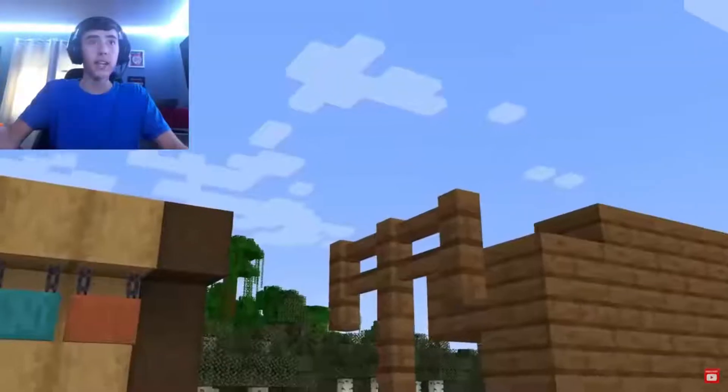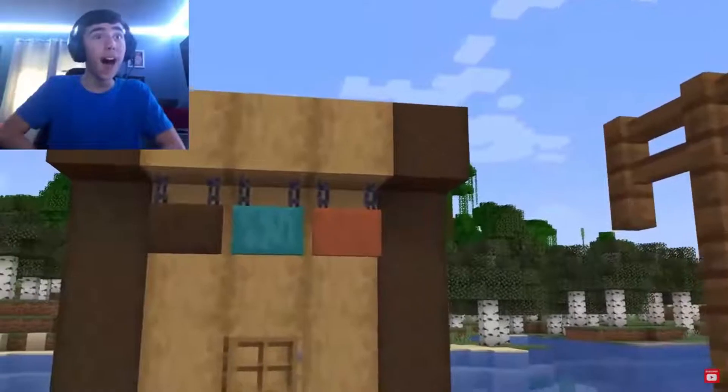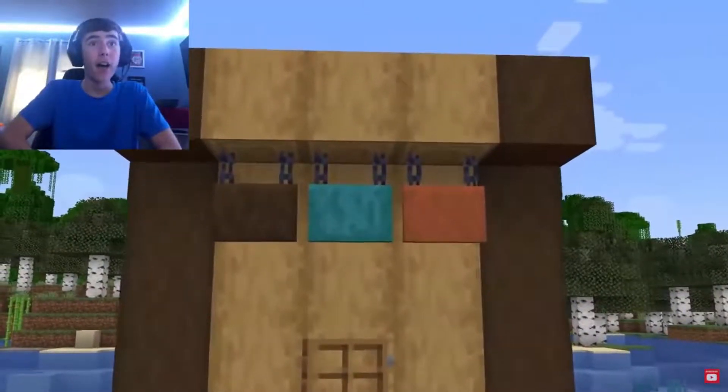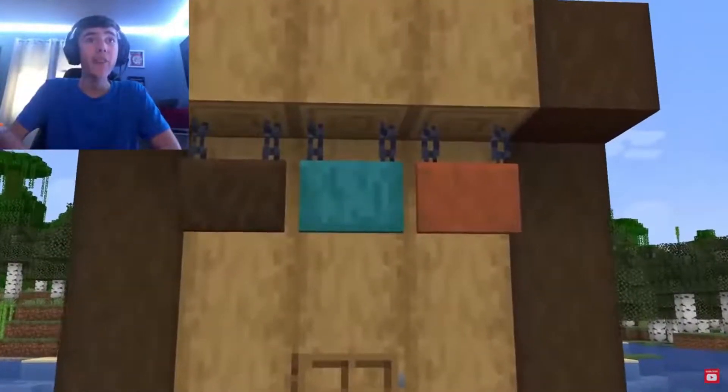The first one we want to show is a very charming block called Hanging Signs. Players can use stripped logs and chains to craft them. That is awesome!